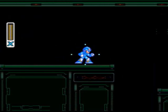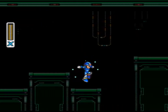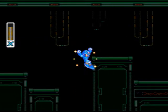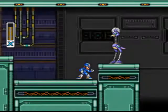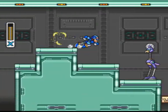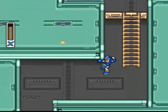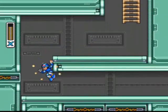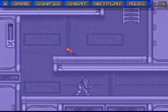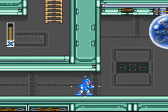He was going to try and knock me into the pit — I don't think so. He almost got me — that was not good. I better save here because that tough boss is coming up. Let's save state in case I get my butt handed to me on a silver platter, which can happen. This boss is kind of tough and I don't have much health.